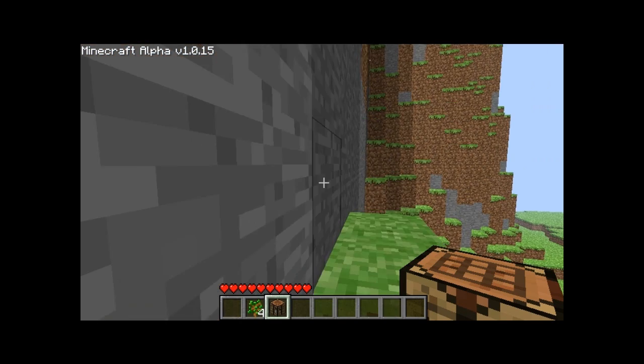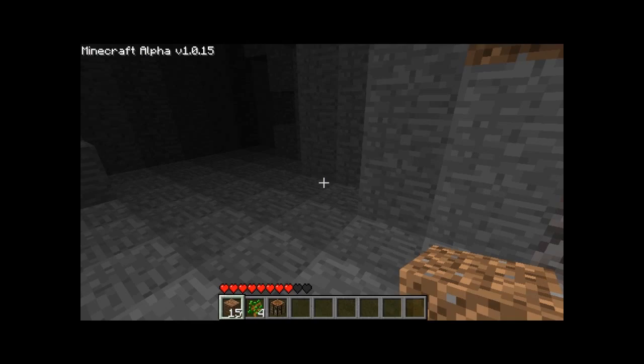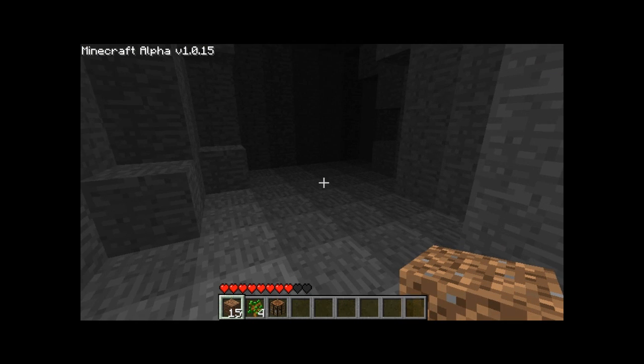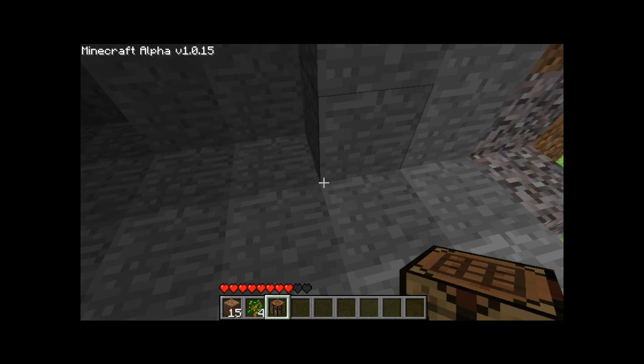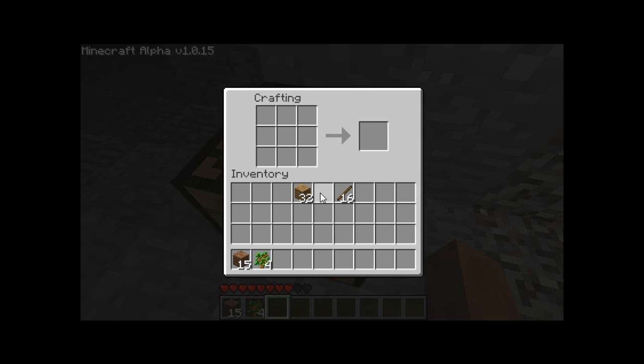I'm going to cut this part out. As you can see I made it up here — I'm going to place my workbench here. Now let's right-click and make some tools — a pickaxe. Oh wait, yeah I need sticks.